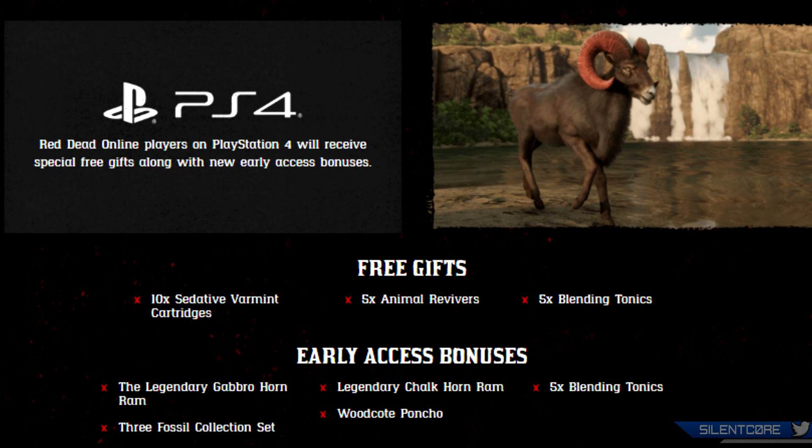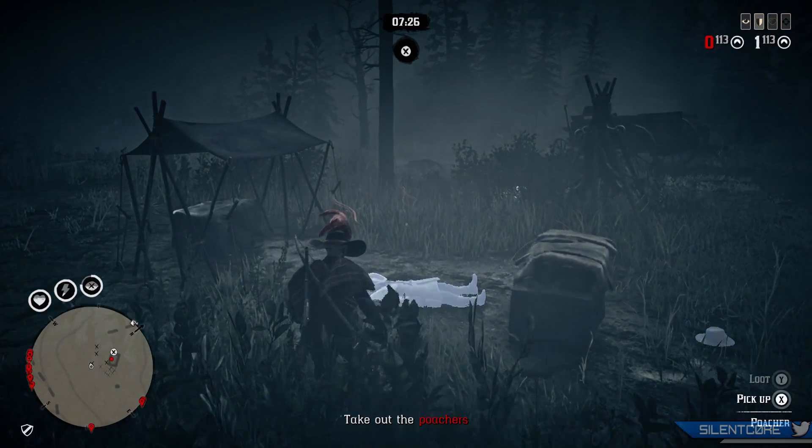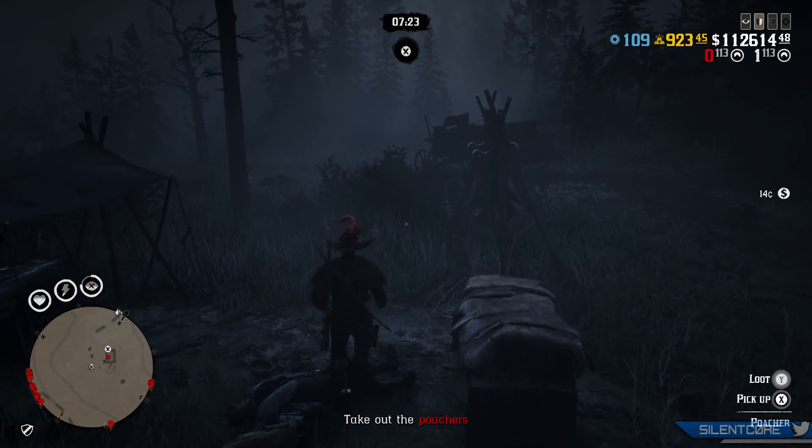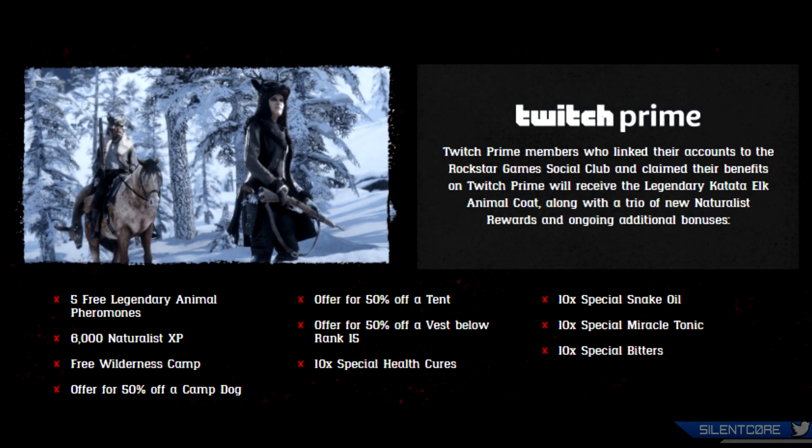For PlayStation 4 players there are some new early access bonuses and free gifts, including sedative varmint cartridges, animal revivers, blending tonics, early access to the legendary Gabbro Horn Ram, the 3 Fossil Collection set, legendary Chalk Horn Ram, Wood Coat Poncho and blending tonics. The Twitch Prime bonuses have also been updated — I won't list everything but they'll be on screen. If you have Twitch Prime linked to your Social Club account you can get all those rewards, with the 6000 Naturalist XP being pretty notable.